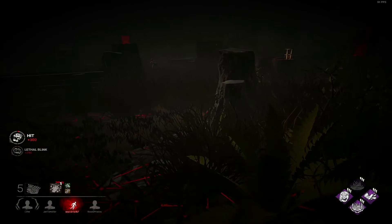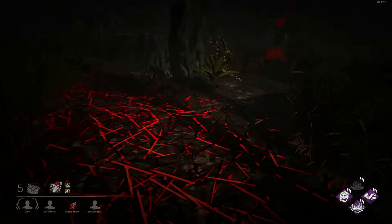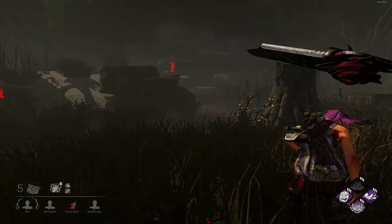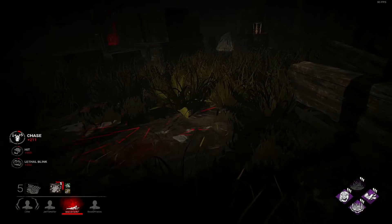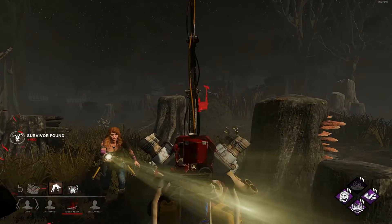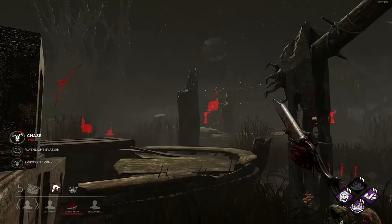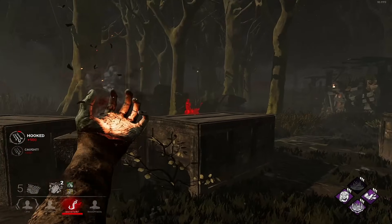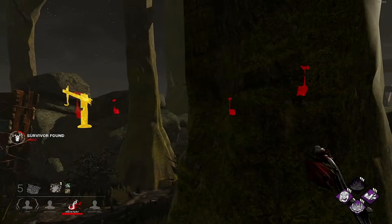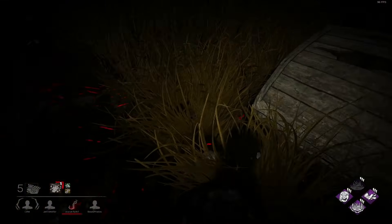Nice little flick — I'll take it. Double back, double double back. There's a lot of double-double-backers right now. Maybe I should make a video on how to play against Nurse, because this double-double-backing ain't it. Unlucky Kate, almost. I see somebody on that gen right there — that's why I hooked so close. Hopefully I can get a tag and then we can regress it with Brutal Strength. Very very late dead hard, but she has it — good to know. That gen's about to pop, so we're going to lose two gens here.